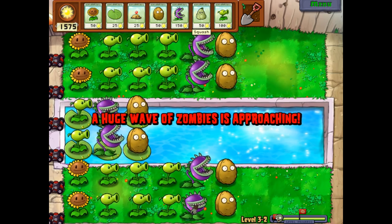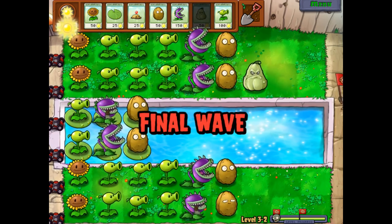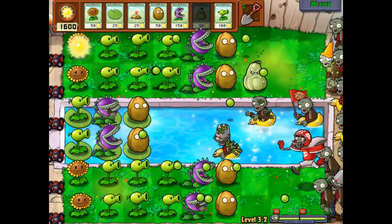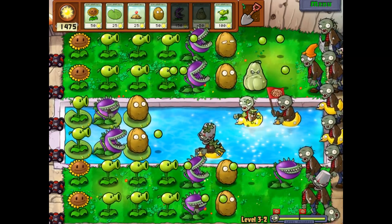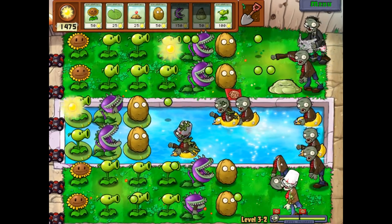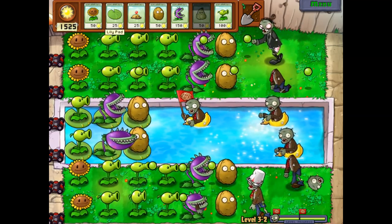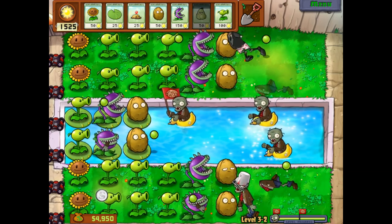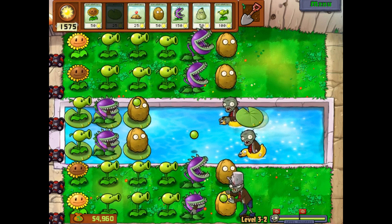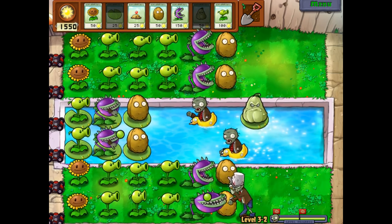A huge wave of zombies is coming up. We're gonna probably use some squashes to get rid of them. Maybe I should place one in the water. If things get scary I just do this — isn't that perfect? I definitely want to show that you can use a squash in the water. Not only that, but a squash can squash things from behind them — it just has to be pretty close behind. And there we go — another brand new plant.